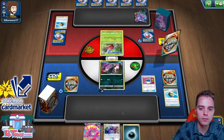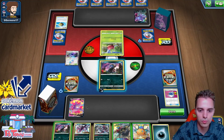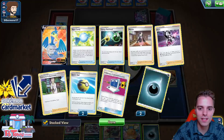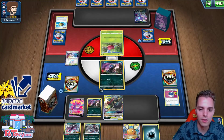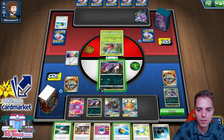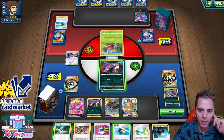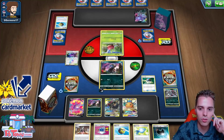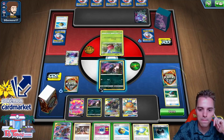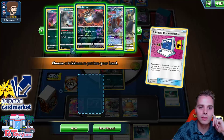Another Dedenne draw. Crobat V draws more cards. Finding two Hydreigons. Attaching energy. Just digging deeply into the deck to find resources. We draw Great Ball and even a Communication — this is actually a very good hand. Could use Ram for 10 damage. We still have another Crobat left so this is pretty okay. He's probably not playing Marnie, so going with Great Ball to find a Zoroark and Greninja. We have access to another Hydreigon.